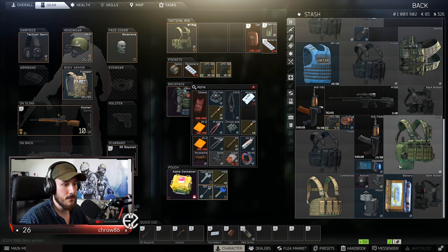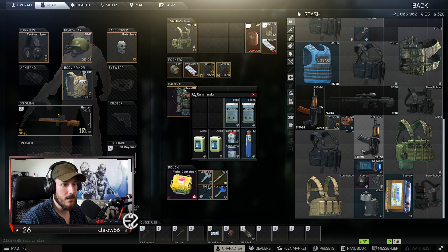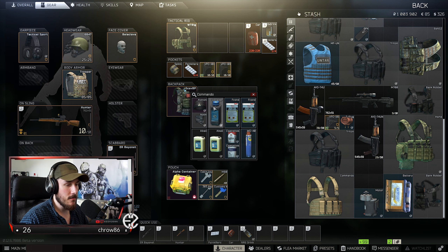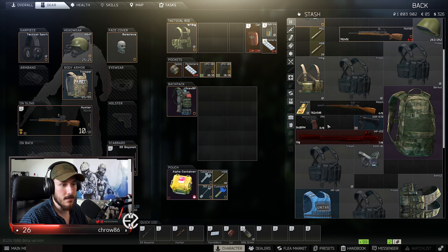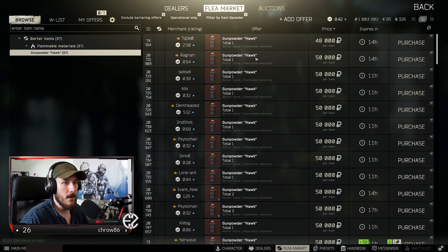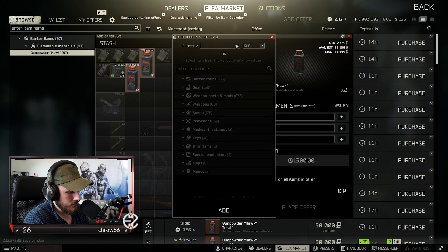What we have to do — and this is going to sound a little bit strange — we have to get to the task where we have to hand in the car batteries. Because if I do it now, this car battery is found in raid and it's actually automatically going to put that one in, and I don't want that to happen. So we need some of this gunpowder for a task — we don't necessarily need the red gunpowder though.